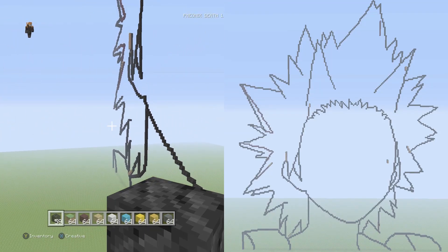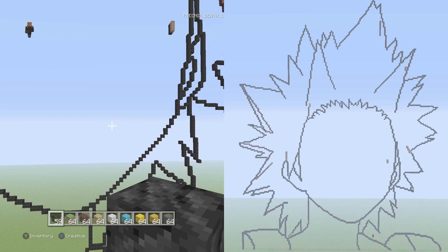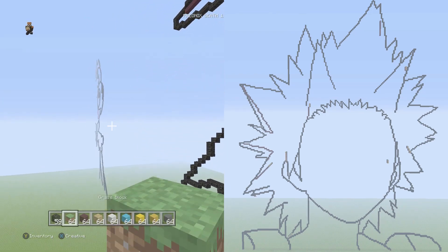We're now completely done with the hair outline — everything outlined is completed. The only things left are the inner nether brick, then the neck and facial features. We won't have enough time for the neck and face today, so let's finish all the hair nether brick now and do the facial features and neck in the next part. We'll start from the left side and work clockwise.